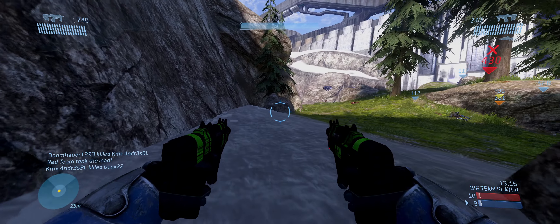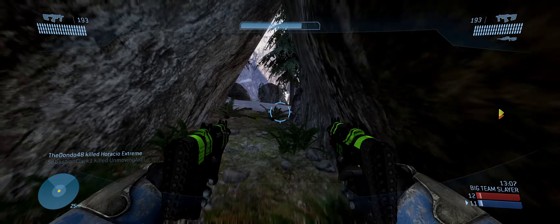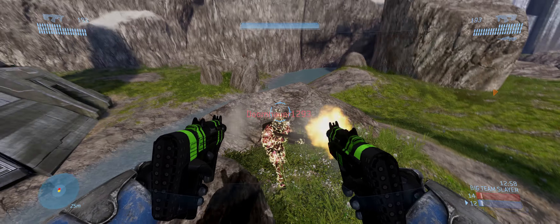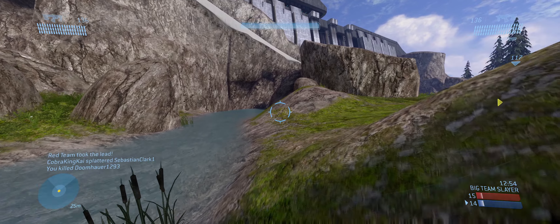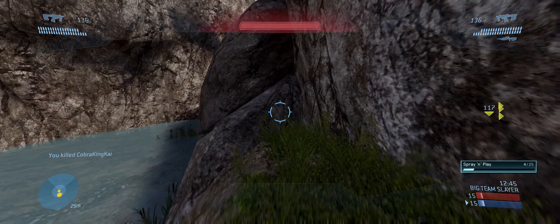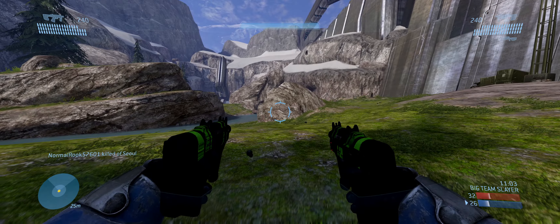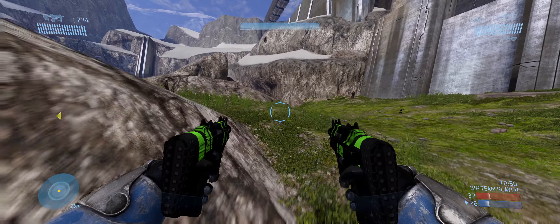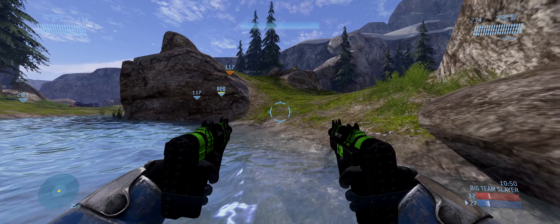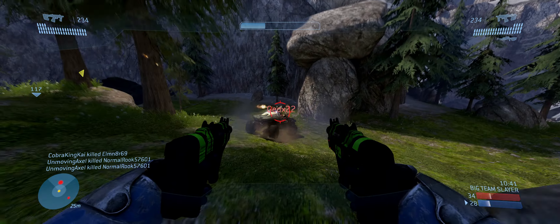Number three: the SMG. This is mainly focused on the Halo 2 and Halo 3 version — the Halo 5 one was kind of weird. The Halo 2 and 3 SMGs were quite similar, sort of an alternative to the assault rifle except a little better — something fun to use. Infinite introduced a bunch of cool new weapons but still feels a little lacking in variety. The assault rifle already has a really fast TTK, same with the Commando and Sidekick, so it's unclear where the SMG would fit in.